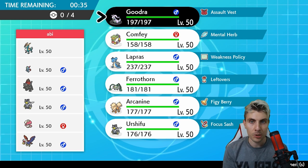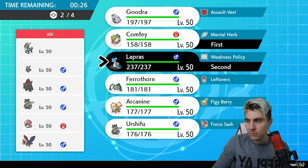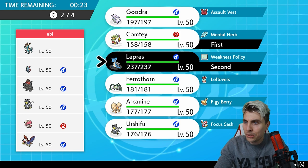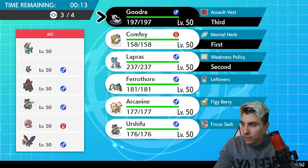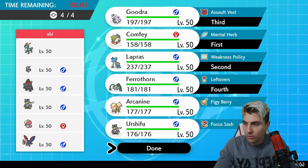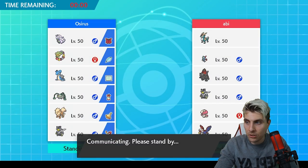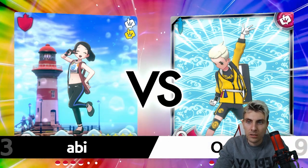We can go weakness policy with Lapras and hope we take the attack from Coalossal. I think we'll go Comfy and Lapras up front, with Goodra - which helps a lot against Amoonguss - and Ferrothorn as a fallback in the back. This is going to be a very tough match. Even if we had the sash on Comfy, we'd still have to deal with Surf from Sneasel anyway.